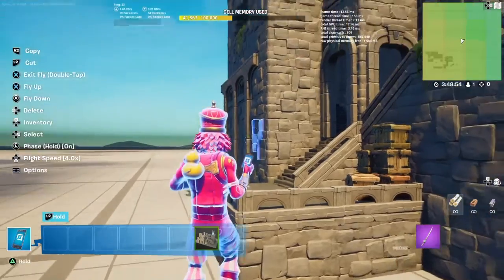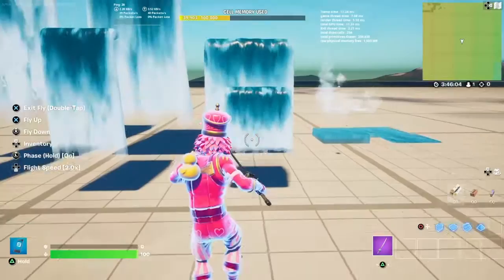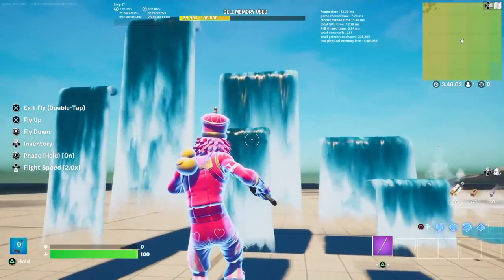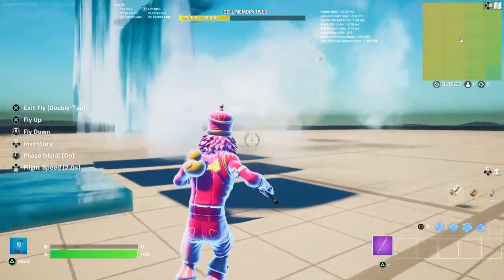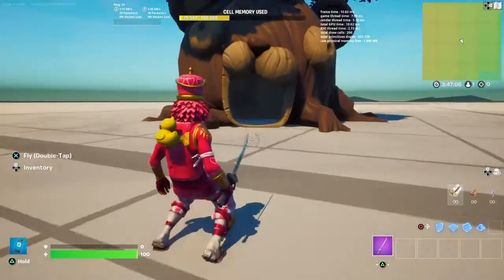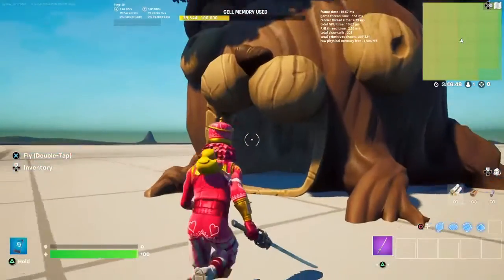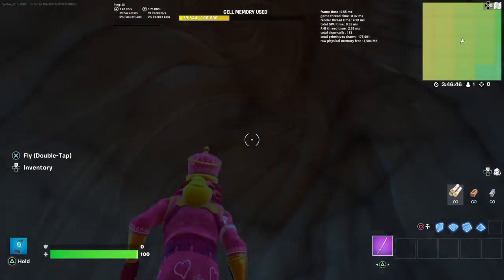You also have archways that would look incredible in almost any build, and there's a really cool looking chain. Let's not forget the different variations of waterfalls we got, as well as the splashes for putting at the tops and the bottoms of them. And we also got this thing — I don't really know what it is, it's semi-horrifying, but it's here now.